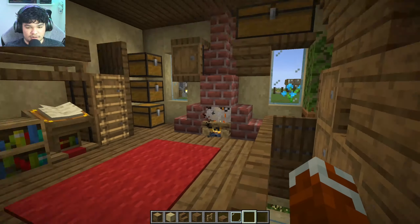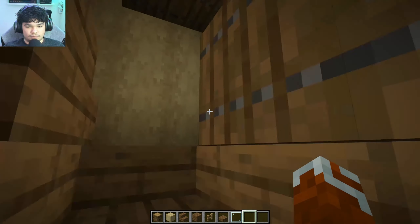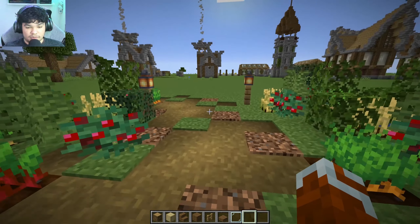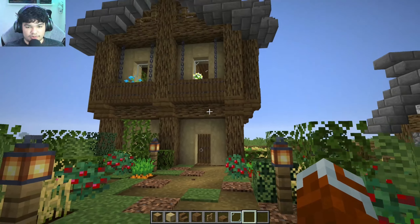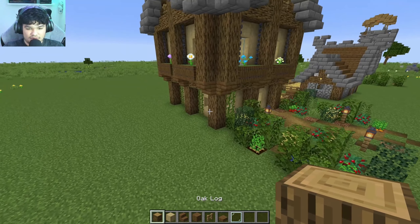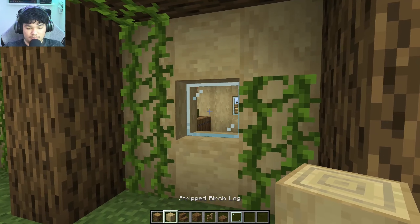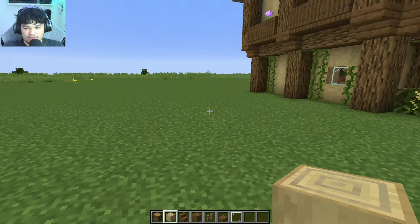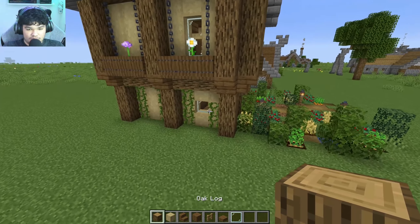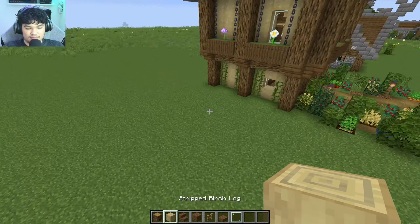So what I'm gonna do — this video is gonna be a part one and a part two, because it's gonna be a long one and I don't want to make it too long. So the materials we need are of course oak as the main block, and this is the first time I'm using stripped birch log — even though I hate birch, the stripped version is actually better. You can use it as a wall material. These are the two main building blocks we're gonna use in this build.